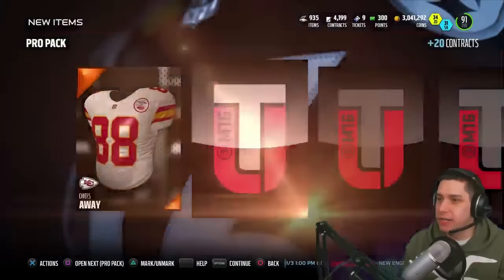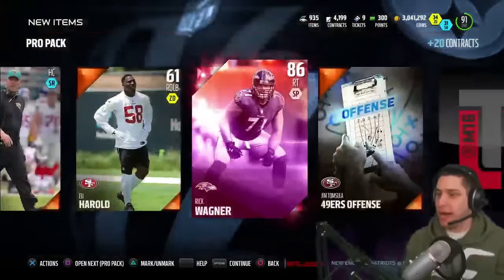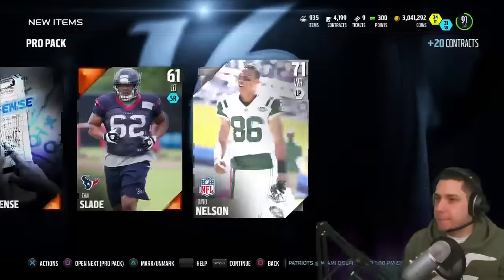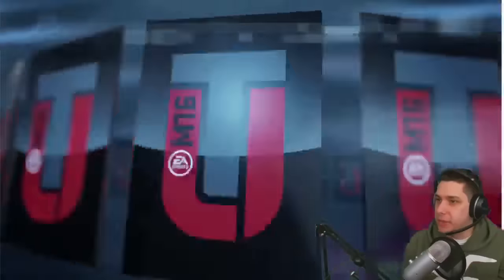No gifts so far, three packs in, as we get a Wesley Woodyard and then we get an elite. We're getting some elites out of pro packs. Let's go - Rick Wagner. Not bad, we get an elite, at least something decent, and then we'll continue on here.